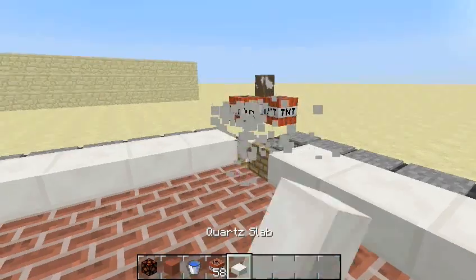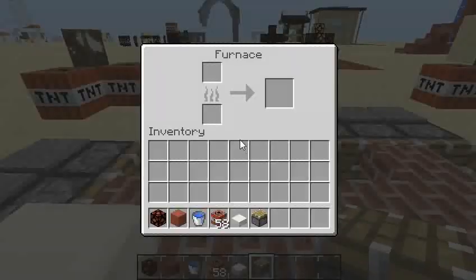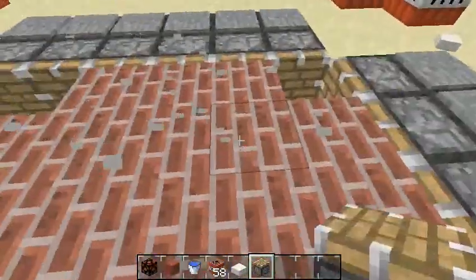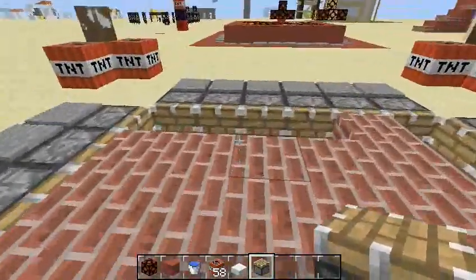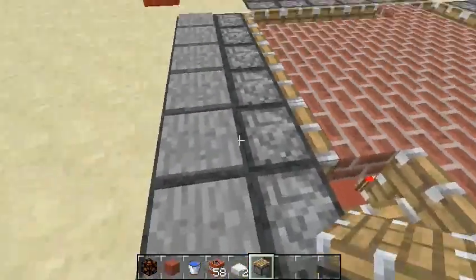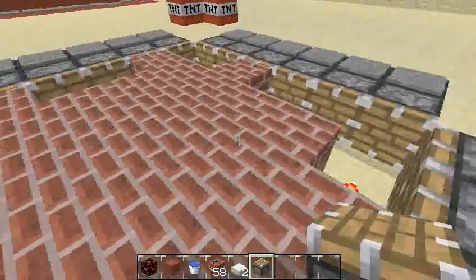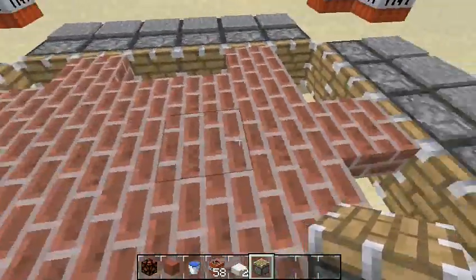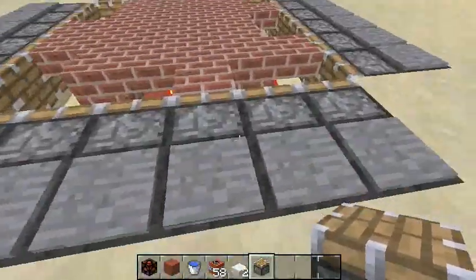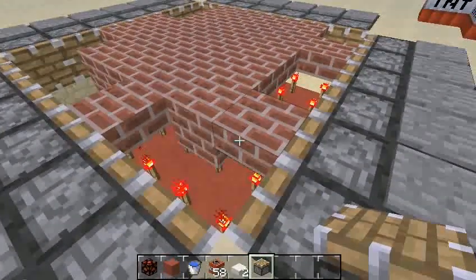And the slabs around. Yeah of course you always have to leave some part without any block, and behind the pistons you need furnaces because they cannot be moved. Like here you can see, the blocks have combined in a line, so yeah we would have some troubles. And yeah there are blocks — full blocks and slabs.